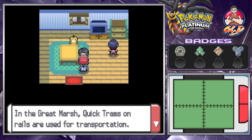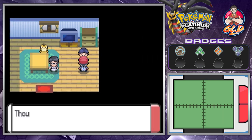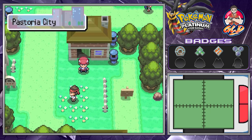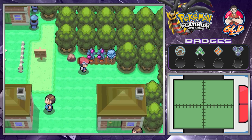In the Great Marsh, trams on the rails are used for transportation. They prevent damage to the Great Marsh's ecosystem — it's pretty much a train system away from the Great Marsh because apparently the Great Marsh is important and all that. And we got a few berries, so let's go right ahead and grab these berries.